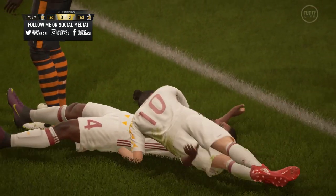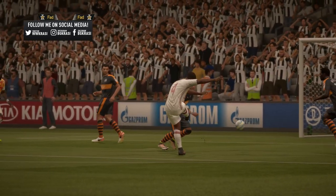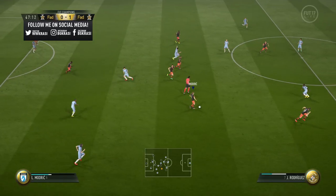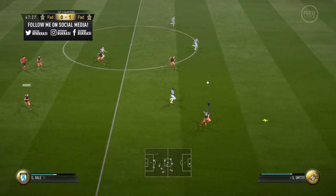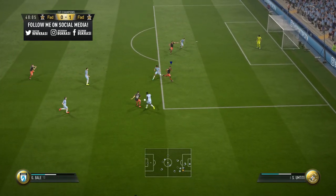I've been playing so many FUT Champions games lately, so I got a chance to try out various skill moves against the best FIFA 17 players in the world. So without a doubt, the stop and turn move is the best skill move in FIFA 17 to use when it comes to wing play.